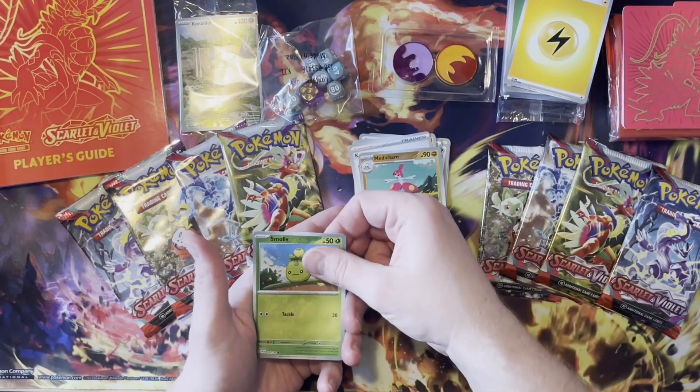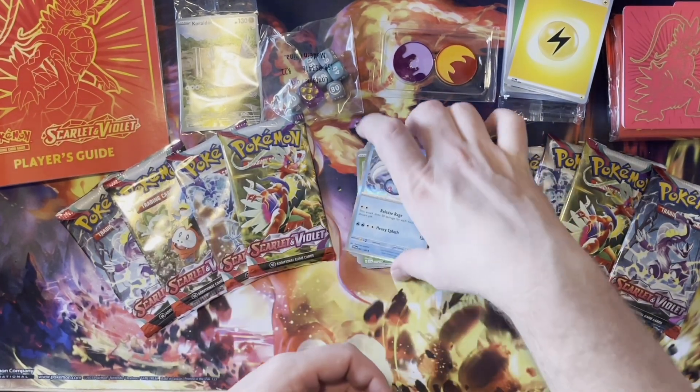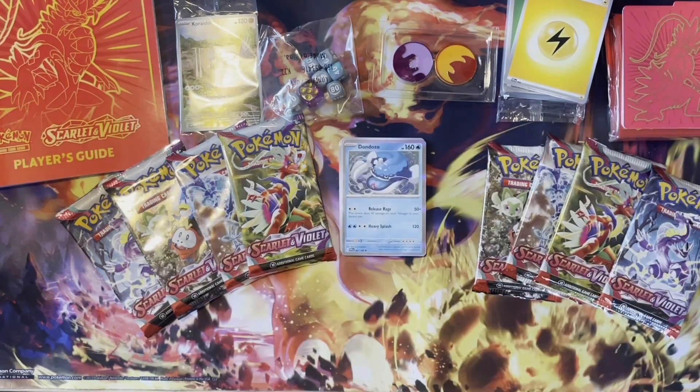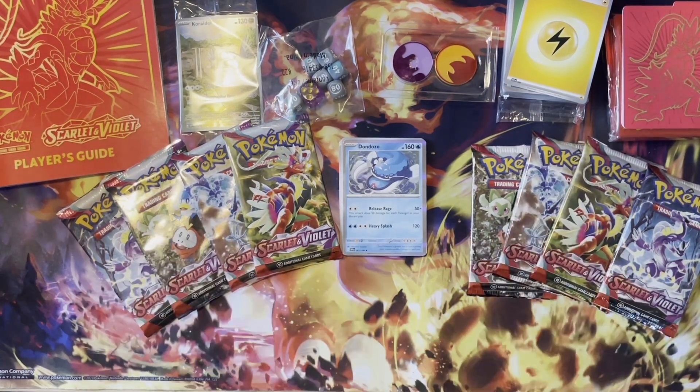Smaller — and Dondozo. You got the promo, and now you got the regular card too. I did get the promo in that little three-pack. All right, which one do you want? I'll choose.